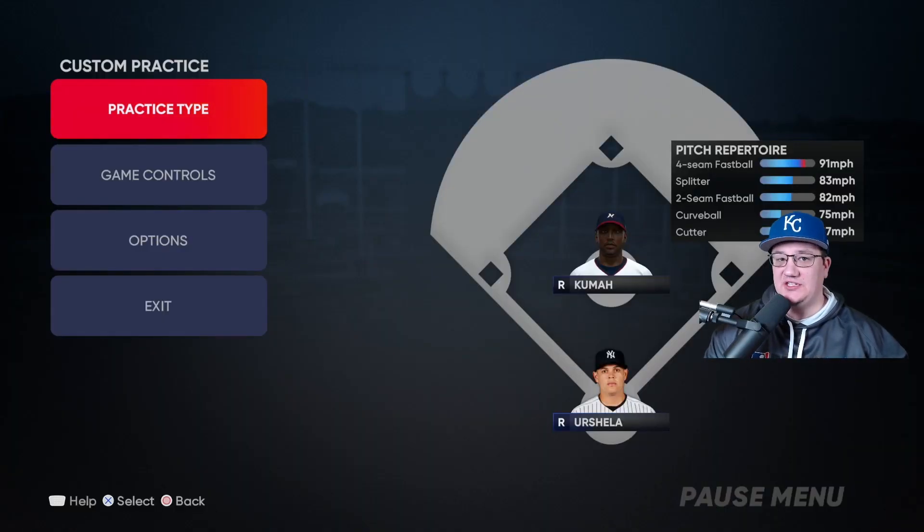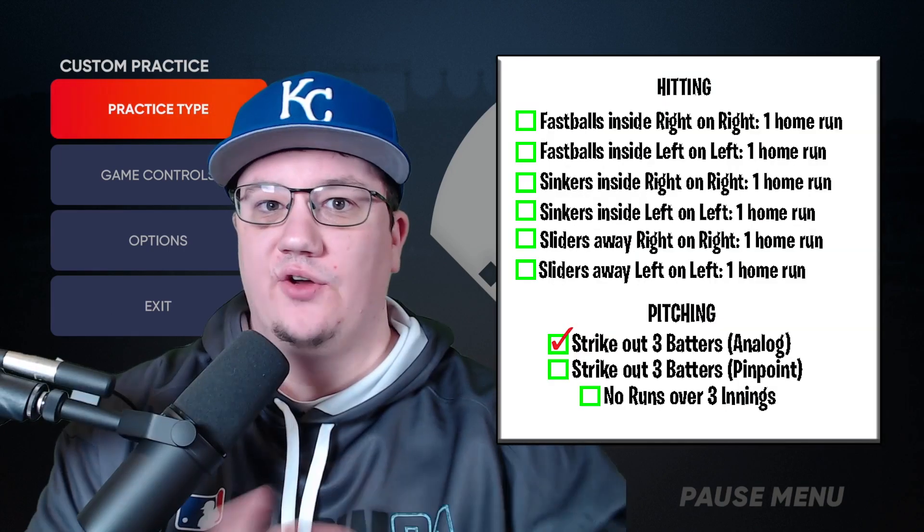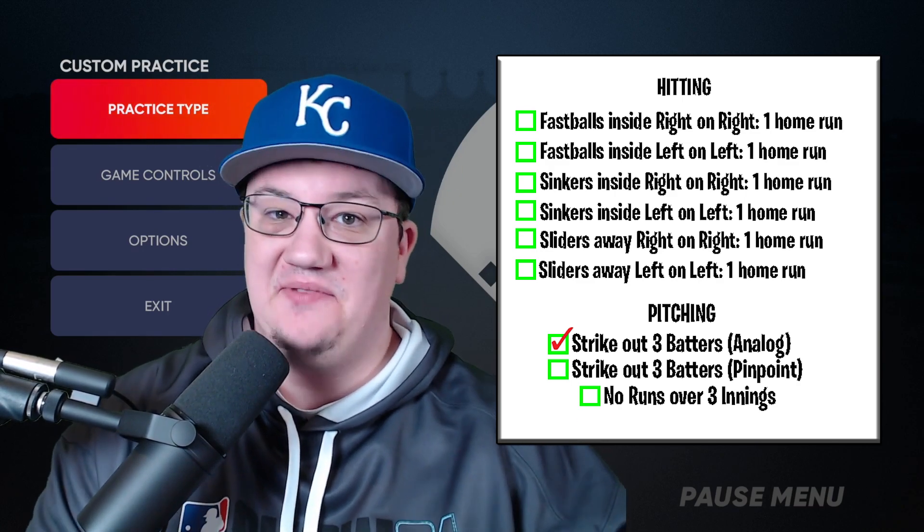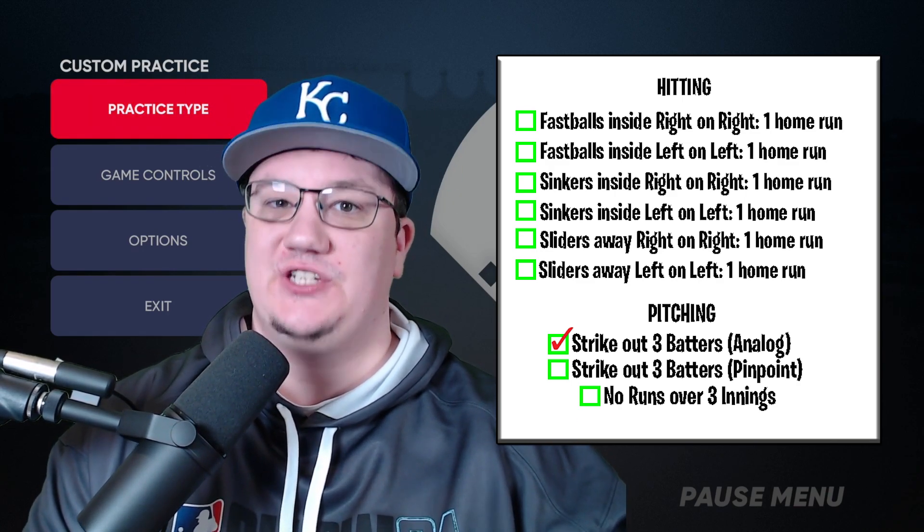Your last challenge is to pitch three innings — get nine outs before giving up one run. If you can complete all these challenges, you're going to be amazing at the game. These are very very difficult challenges to accomplish.